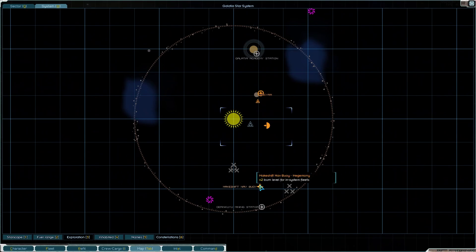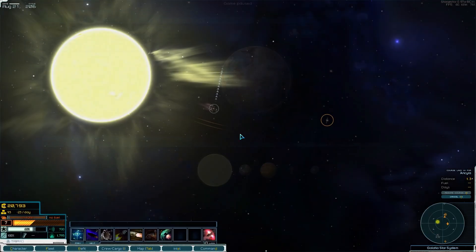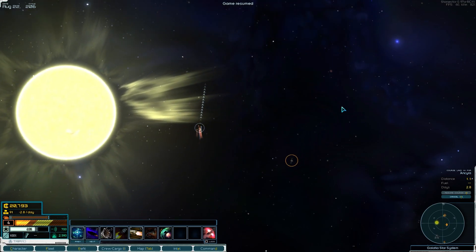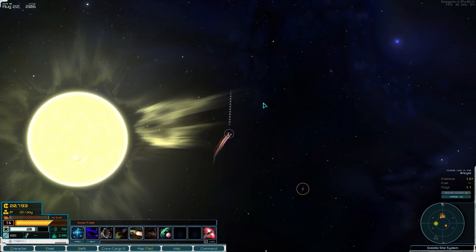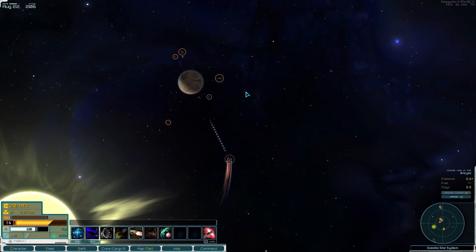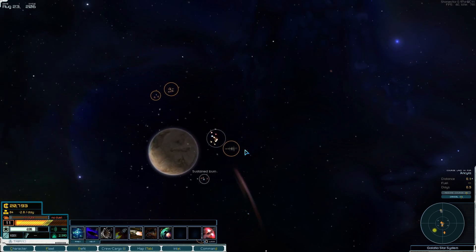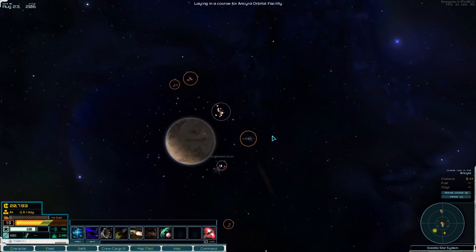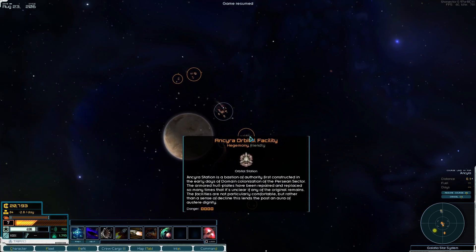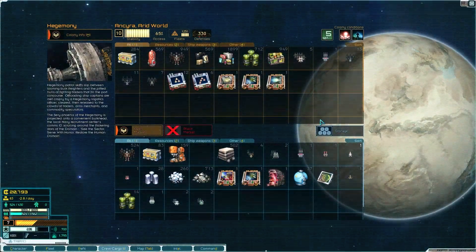All right, we can trade with this orbital station — back where we started. Well, if we can get away from the sun. We have a lot of stuff to sell and a lot of stuff to buy. What am I doing — okay, I'm just happy we made it back.